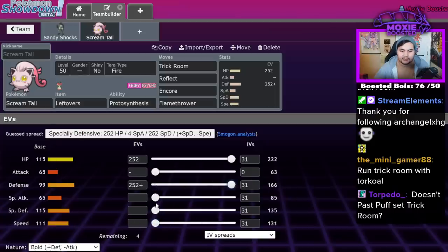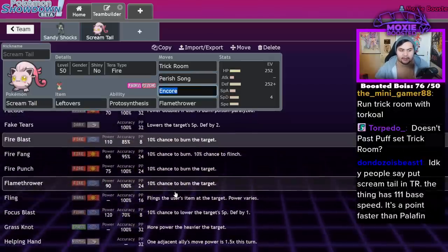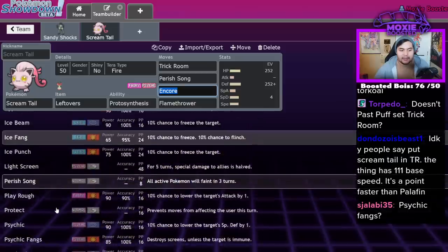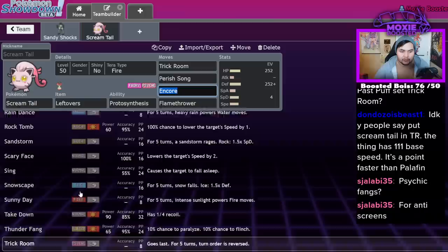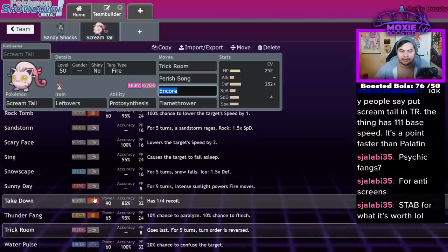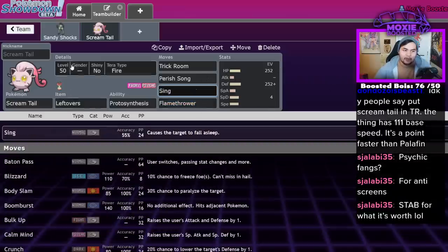Scream Tail — I feel like Trick Room is going to be like the standard on it. So maybe you don't run as much speed and you run a Bold set instead: Trick Room, Encore, Flamethrower or Dazzling Gleam. And actually Perish Song is one of the biggest tools this thing has — Perish Song is phenomenal for this guy. It also gets other really cool support tools like Fake Tears and Helping Hand. It doesn't get Icy Wind, which kind of sucks. Thunder Wave is technically speed control. Sing is also really cool.